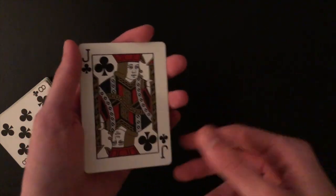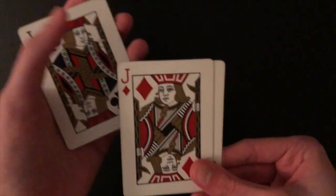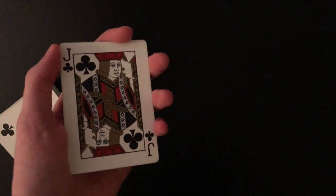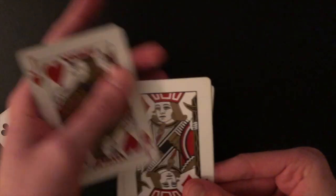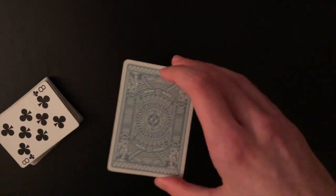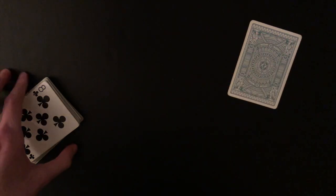You turn the cards over face up and do the second elmsley count, naming each jack out loud — but you misname one. So you say jack of spades and put it on the bottom, then jack of diamonds, jack of hearts, and jack of clubs. As you can see, that one card was counted twice, but since you called it the jack of spades the first time and you're doing it quickly, you just say: we've got spades, hearts, diamonds, and clubs — and it goes completely unnoticed. Once you've done that, turn the cards back over face down, square them up — don't spread them out because there are only three cards — and place them in spectator number one's hand, asking them to hold on to those cards.